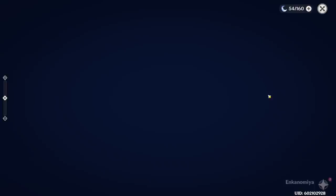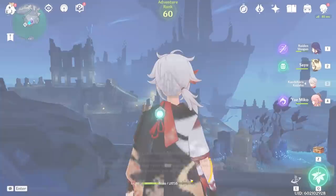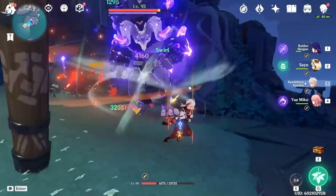In Enkonomiya there are some good locations as well. I believe right here is one of my favorites — you can just teleport right here and there is an Electro right underneath you that you can generate energy from. All this stuff is very useful to know for energy charging efficiency.